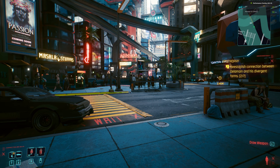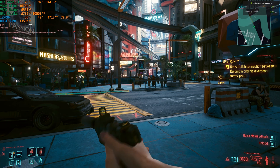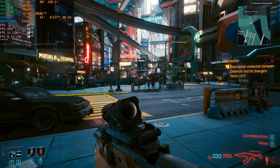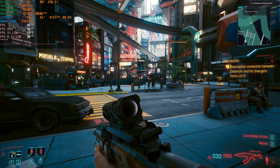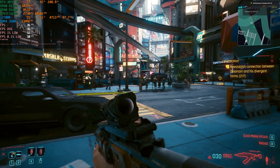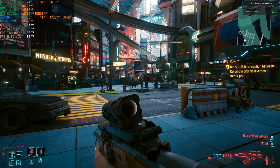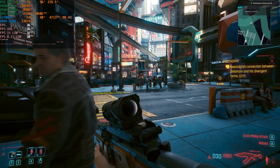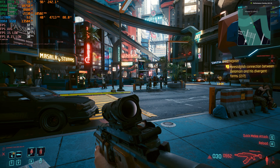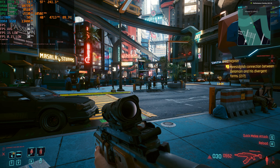This is on the RT ultra preset with full ray tracing enabled. I'm opening up MSI Afterburner as well so you can see what's happening — don't mind the GPU temperature, airflow in my case is a bit restricted. At 1440p with no DLSS and no frame generation, we're getting around 35 frames per second, which is not ideal — this is roughly 3090-level performance.